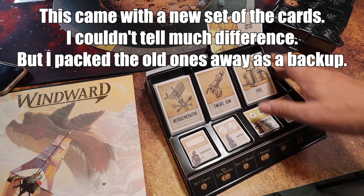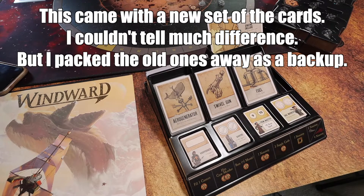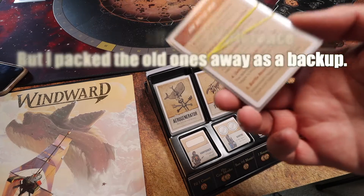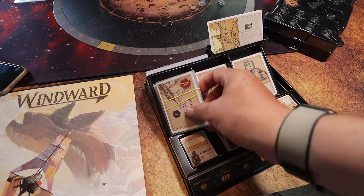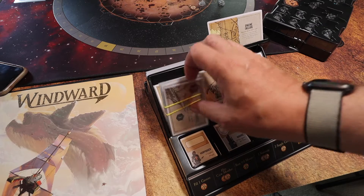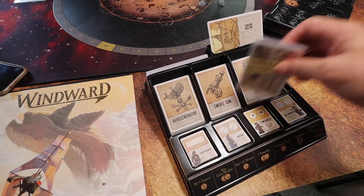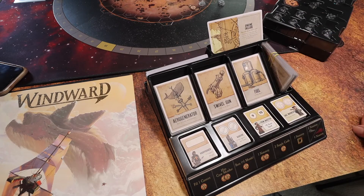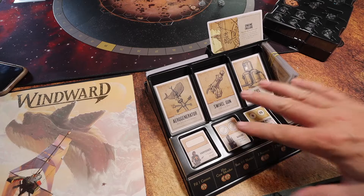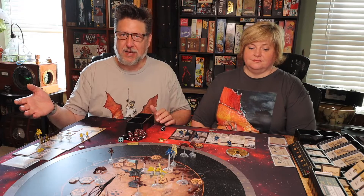The tray also has a discard area, so as you use things you can put them there. When you're not using it, you can take your player aids, achievements, and other cards and lay them in there. I rubber-band them so I can easily separate them from the rest. You can lay them in the discard and throw the top on — it's ready to go back in the box.